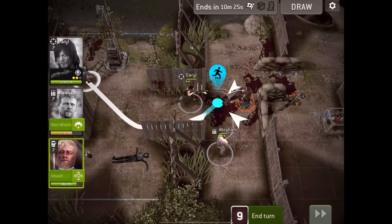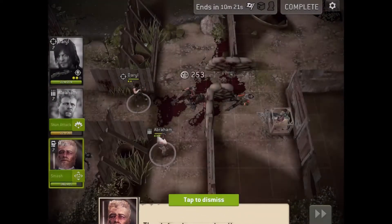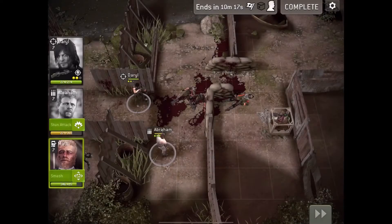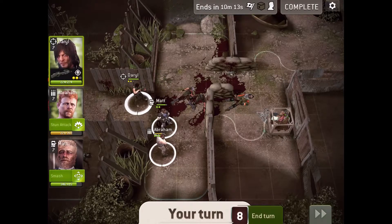We're gonna hit all three here — nice. Now it's just Andy left — easy. They have a first health bar and then a second, which is like a struggle. Still need to loot the goodies. Get out — the walkers are getting close.